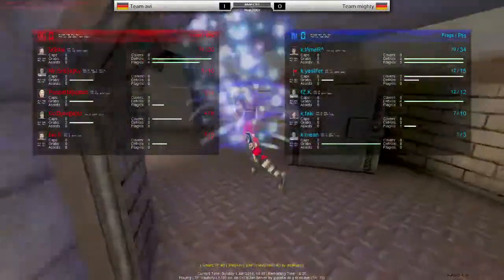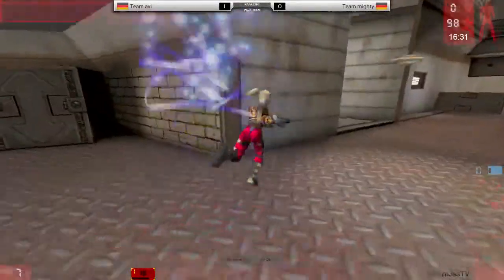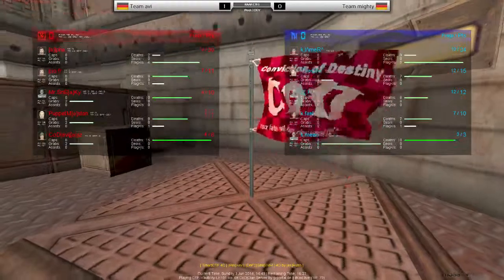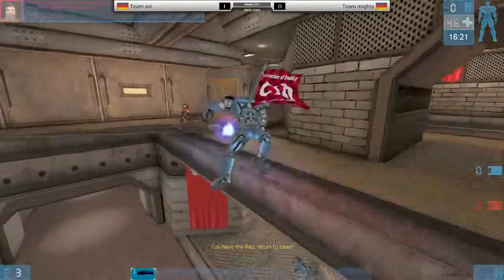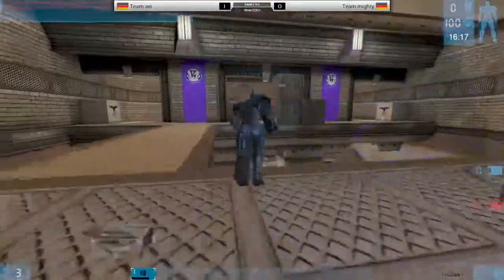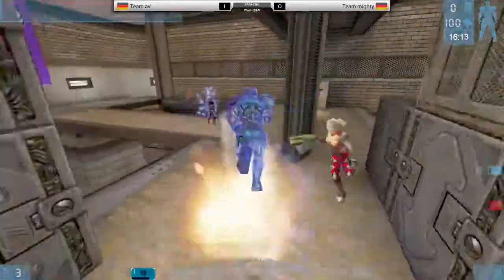Red team has three grabbers, whereas until now for blue team, Mean was the exclusive grabber - as YesLifer gets his first grab in the map. I think you need multiple grabbers on this map. You don't necessarily need three, but if they dial into the fact that there's only one person doing the grabbing, unless you just have a beast cover, it's not usually going to work out. Unless you have Thomas in your team - he'll just grab 30 times.